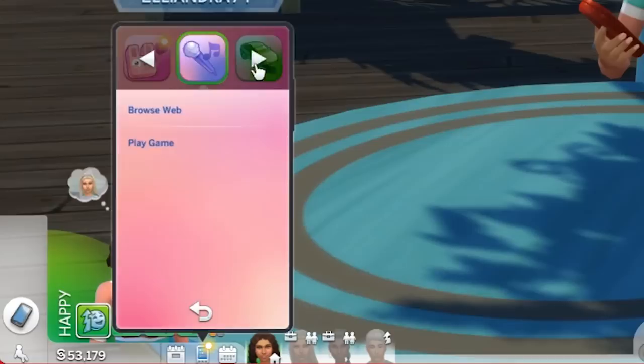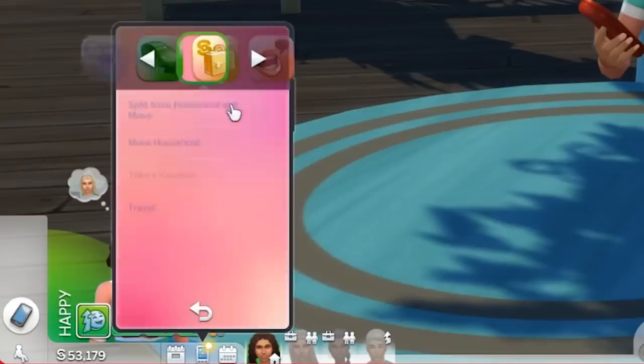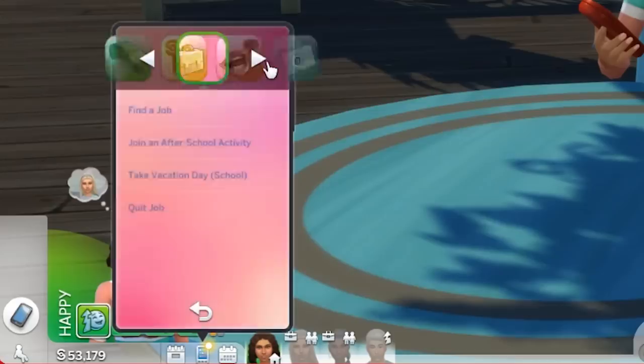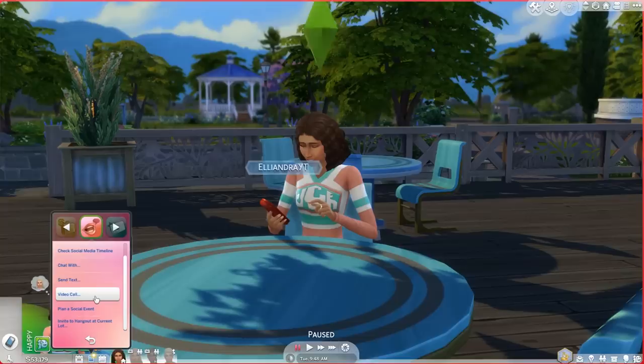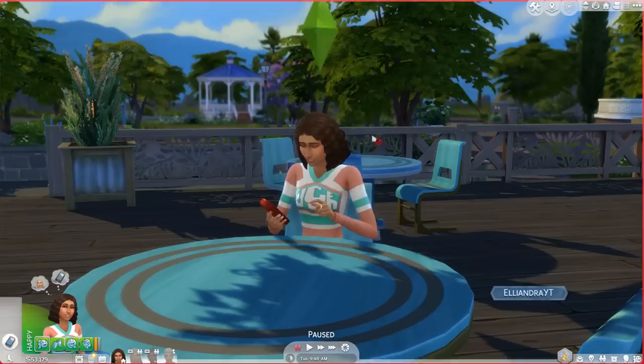From the web app you can browse the web or play a game. From the car icon, which is travel, you can move or take a vacation. Then we have business — you can find a job, take a vacation day, stuff like that. Then the social one still has the same Instagram stories, and you can call somebody, send a text, or video call. Wait, I haven't seen video call before — I wonder if that's a base game thing or if it's in the pack.